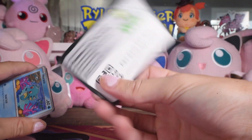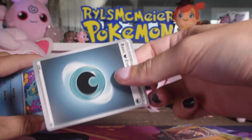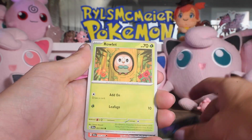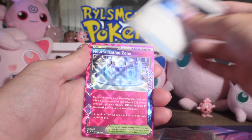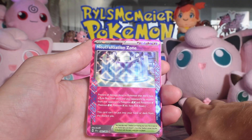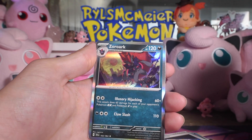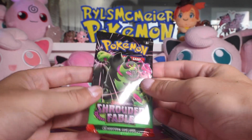Another Holo Energy. They're not all Holo Energies — I'm just luckier this time than I was last time. Iron Moth, Yantle, Night Stretcher, Neutralization Zone. Another ACE SPEC, pretty cool — number 60 of 64, not bad, at least we're getting some of these. Zorua and Zoroark, Reverse Holo and Rare on the end. So it's coming down to the last pack.